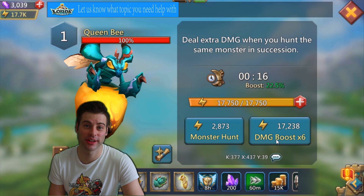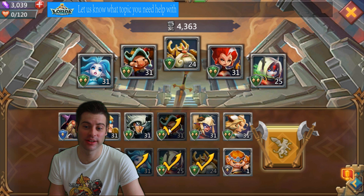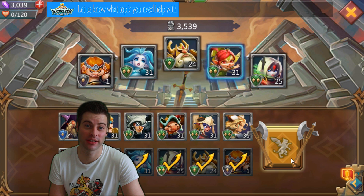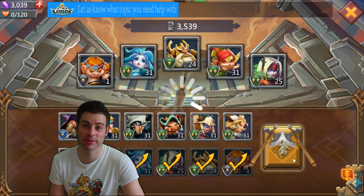We can do a little monster hunting as well. Monster hunting is good, but we need to select our weakest heroes so we can raise up the bottom of the count. Always go from the bottom of the count up.